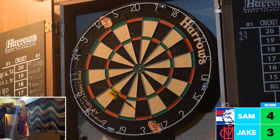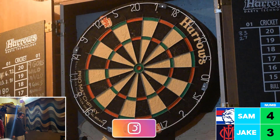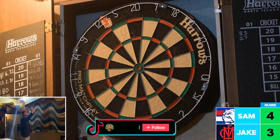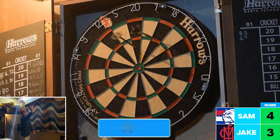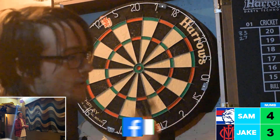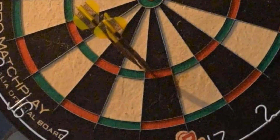Jake is looking for number 3 — he's hit 19 and 17 twice. So it's a handy advantage now for Sam. He's looking for number 5 but hits number 20, then 18. He hits number 6 — the next number after 5 — but he has not hit 5 yet, so he can't count number 6. Jake moves on at pace and hits number 3.